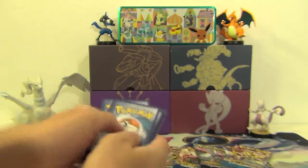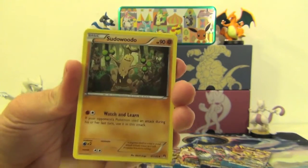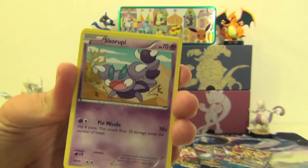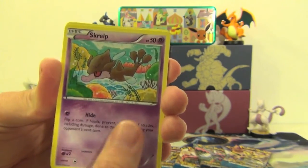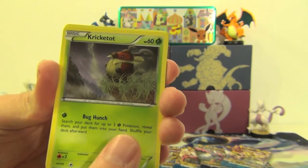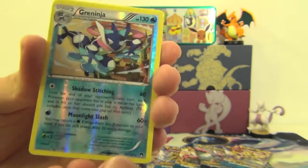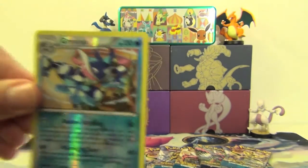Start off with a nice code. So for this first pack, we've got a Max Potion, a Bayleef, a Sudowoodo, Petilil, Skorupi, a Staryu, a Skrelp, and a Kricketot. Ooh, a Reverse Holo Greninja — looks so rare! And our rare for this is a Meowstic. Whatever. At least we've still got this nice Greninja.